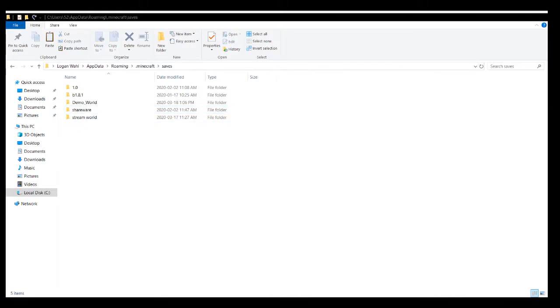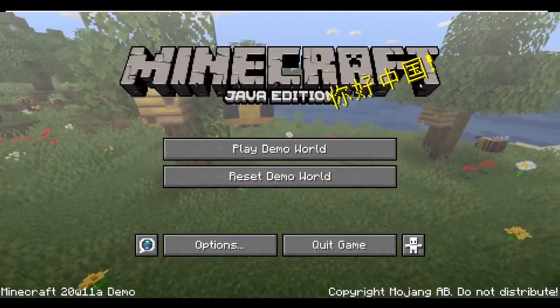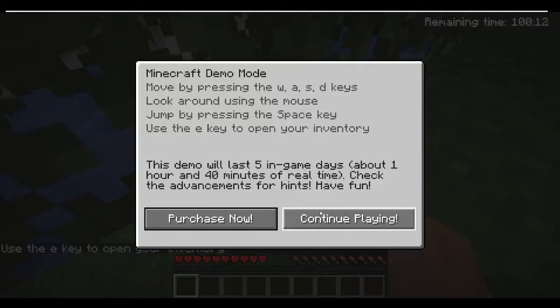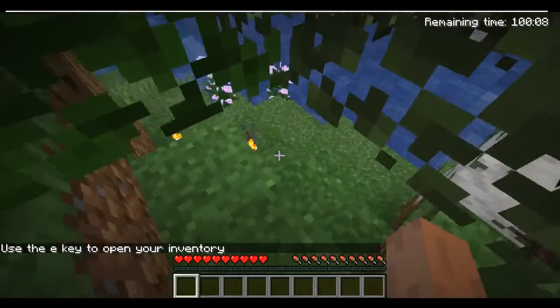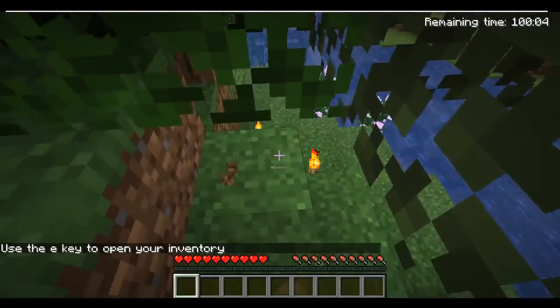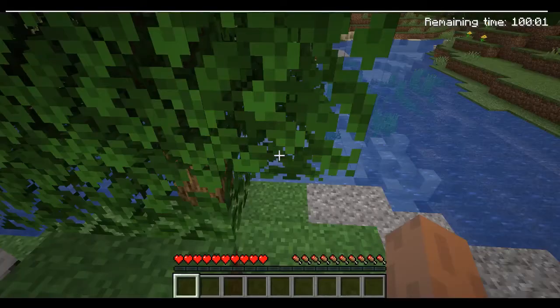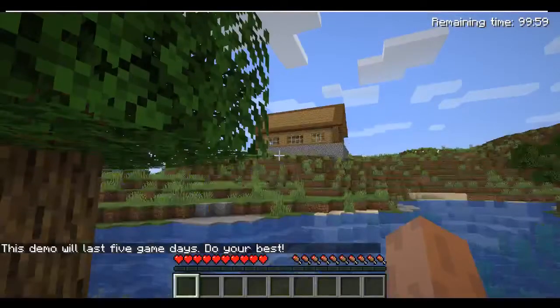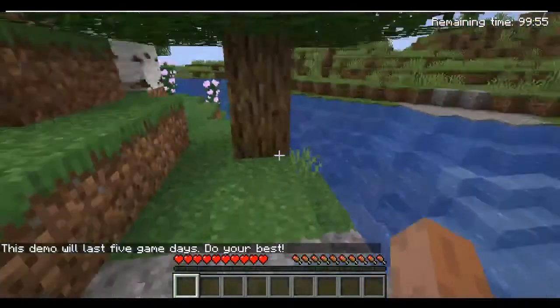Now go back to your launcher and click Play Demo. After Minecraft has rebooted, click Play Demo World. You're now in the same position as you were before. As you can see, there was a loot chest right there but now it's over here — there are torches there but I took the loot chest from earlier. My house is over there and the countdown timer is now reset.